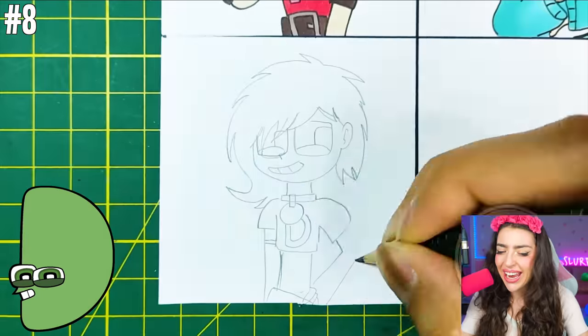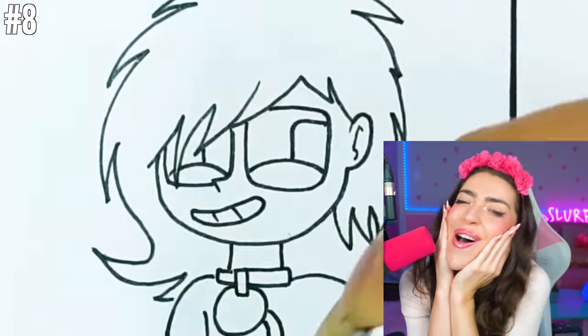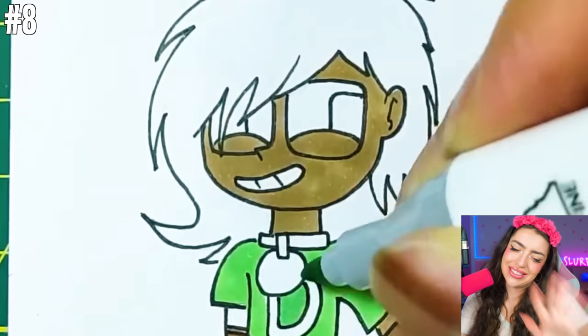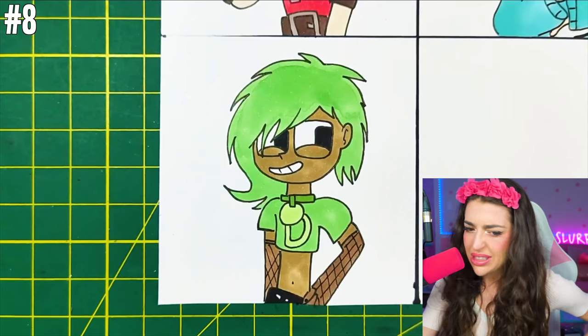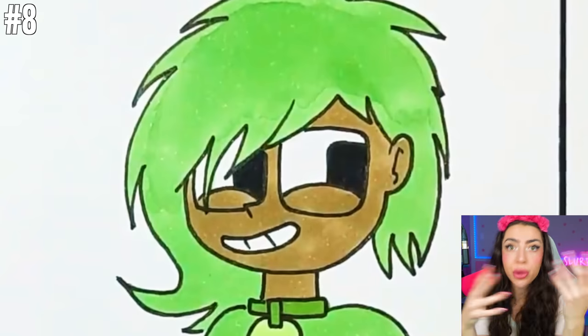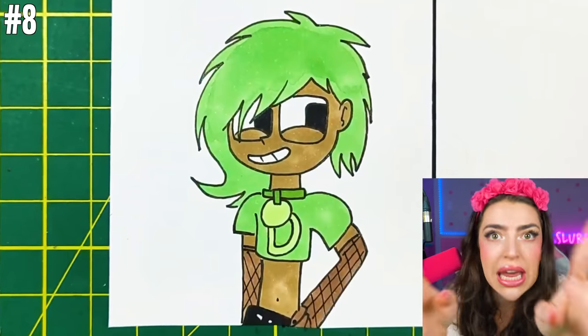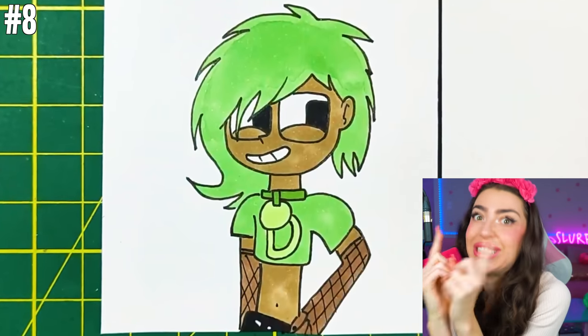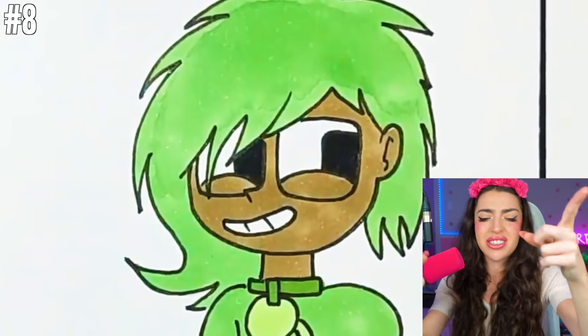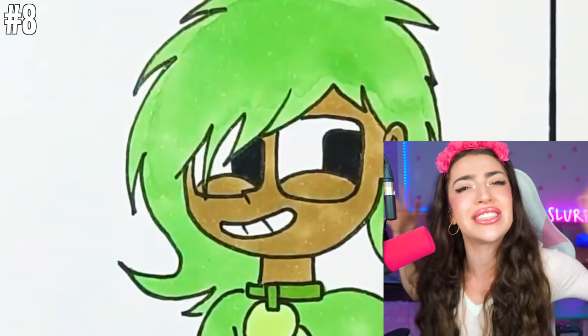Next up, we got D! Girl, you're looking super cool, super trendy! But D, why are you the color green? Shouldn't G be the color green? Well, green is the same color as slime, and also snot — and slime and snot are disgusting! That's probably why!